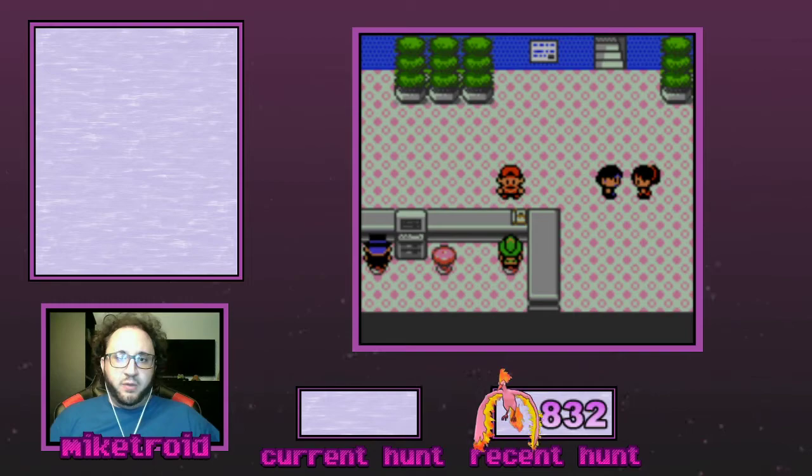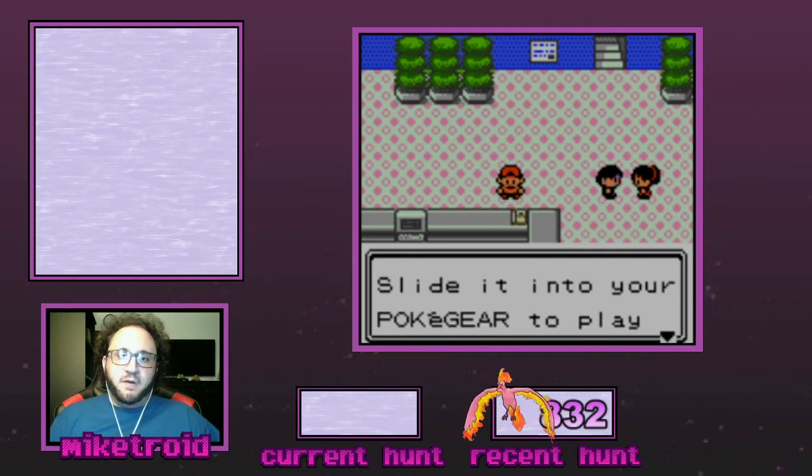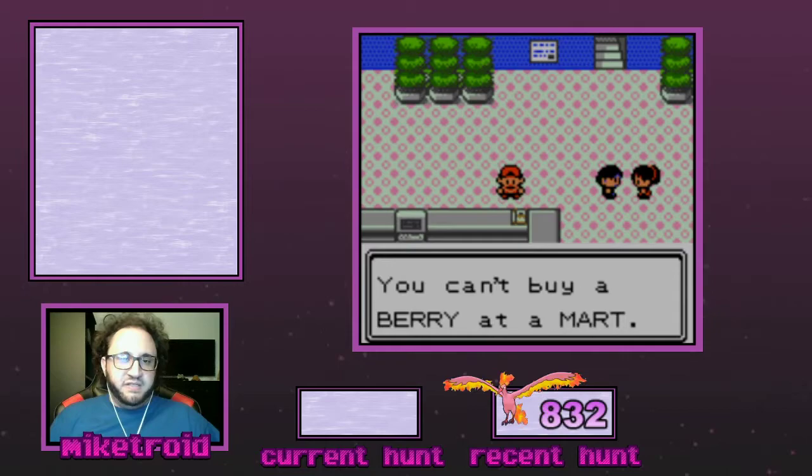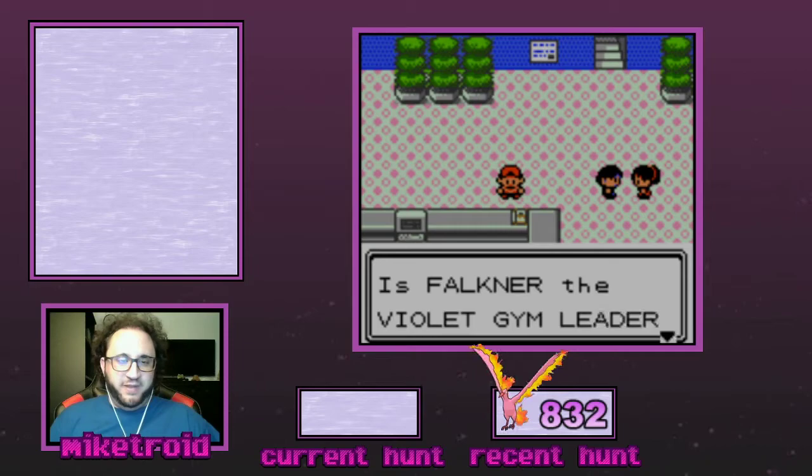We're going to go ahead and get into it. We're going to speak to this woman here in the Goldenrod City radio tower, and she's going to offer us a little quiz. If you answer five of her questions correctly, she's going to give you a radio card. The answers in order are: yes, yes, no, yes, no. You can see me answering those right here as quickly as possible just to demonstrate.